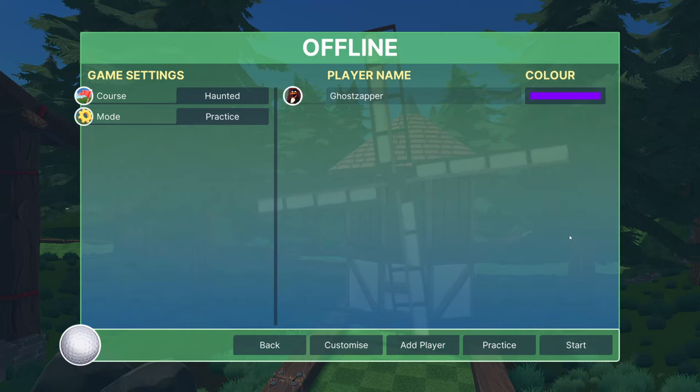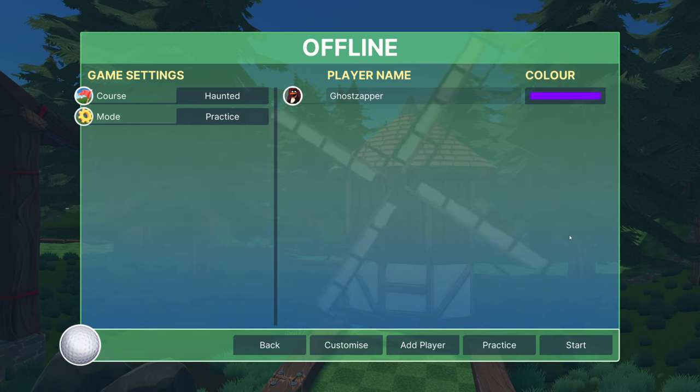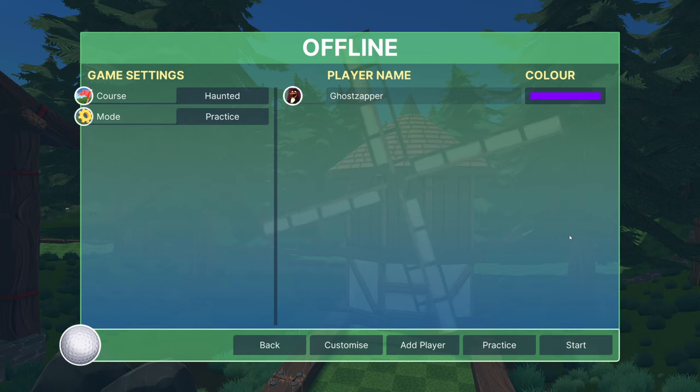Hello! It's me messing around with Golf With Your Friends, this time the 2022 update to the Haunted Classic Guide. Haunted is a very hard course, and the back nine is an absolute nightmare. You guys are not going to like me, even though I'm trying to help as best I can — the shots are just hard. Anyway, let's get to the shots.